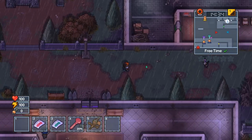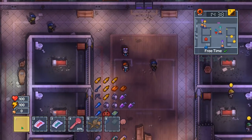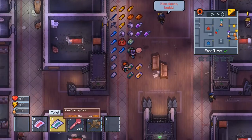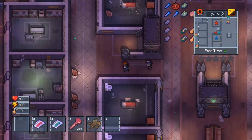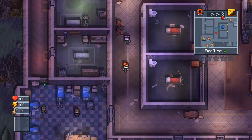At least two people in your party are gonna need to be wearing infirmary outfits, and you're gonna need a fake cyan keycard. You'll need this to get over to this area, and you need the outfits to get through this door right here.